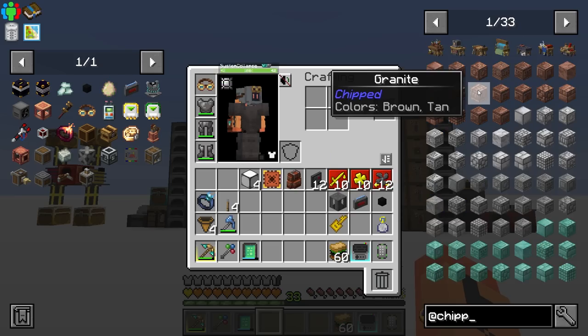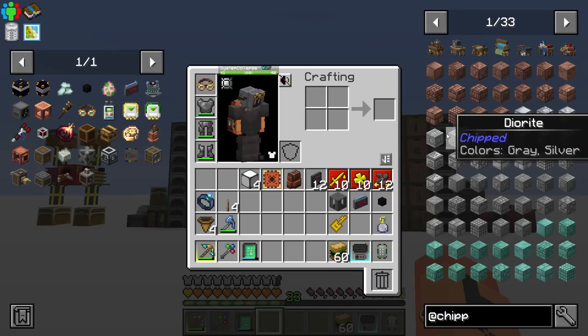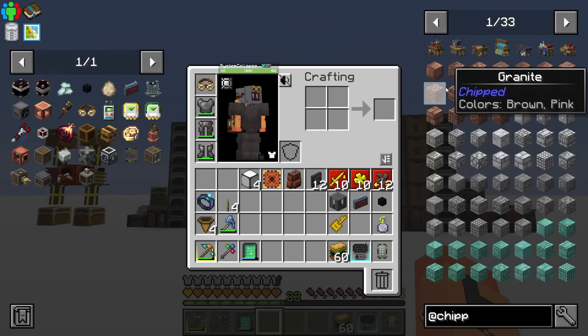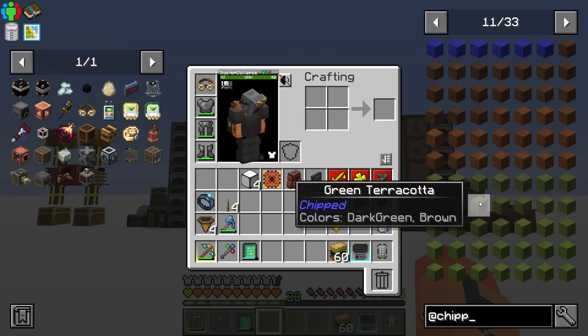The other new mod is Chipped, which is kind of like a chisel mod. It gives you a whole bunch of different block variants. Here's granite - they have all these cool blocks. You have to make the appropriate table for the appropriate material: one for stone, one for glass, one for wool, and so on. It has a lot of building blocks if you like to do that kind of thing - really cool mod.